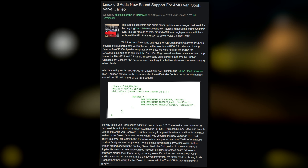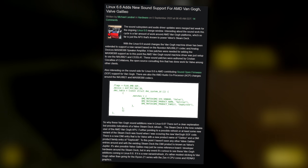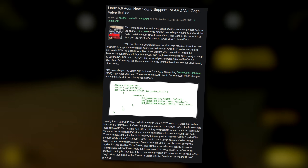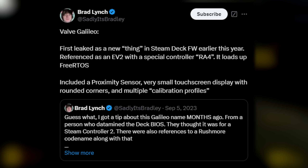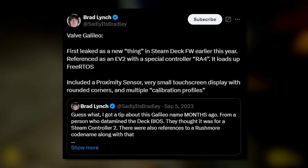To catch you up, there was firmware released for the Steam Deck that, when datamined, showcased a new version of the hardware called Galileo. Galileo had functions not too dissimilar to a television-based box that you would place and play games on.